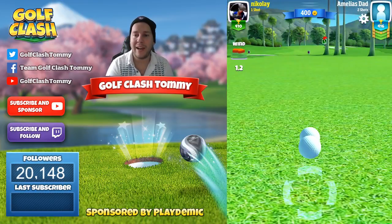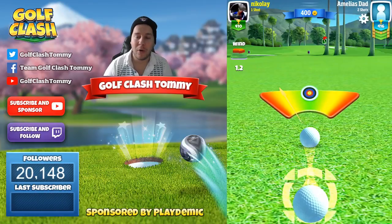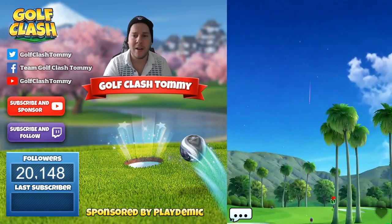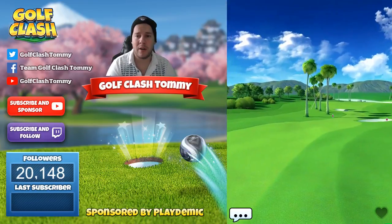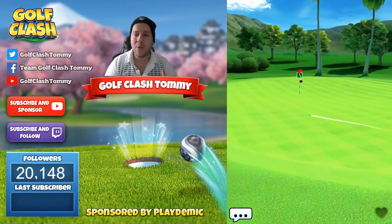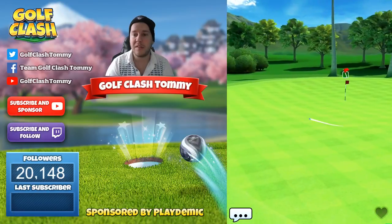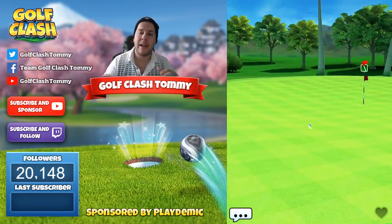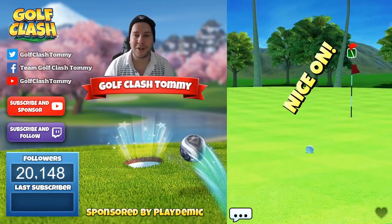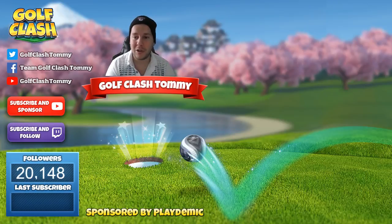If you have a club like the Hammerhead at a low level that doesn't have much distance, or like a Sniper or a Viper, then you need to go with max overpower and as much topspin as possible, and do as excellently as our opponent is doing now — landing it on the green with that overpower. But I chose the Big Dog so we don't have to overpower our shot; we can just use topspin instead.